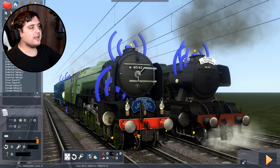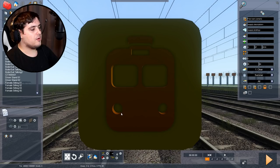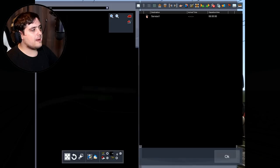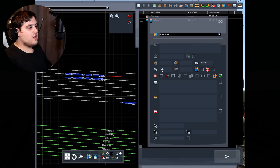Oh, a June sale — 17th to the 25th of June 2019. I would buy that but I don't have any money at the moment, because I spent it all on redecorating my room. Anyway, programming. Engine number 1, which is the Flying Scotsman and the Union of South Africa — we'll program them to go on platform 2 and have them at 125% power.